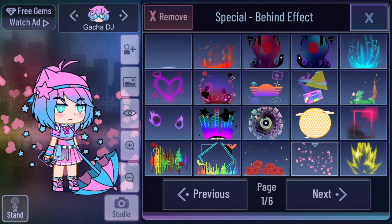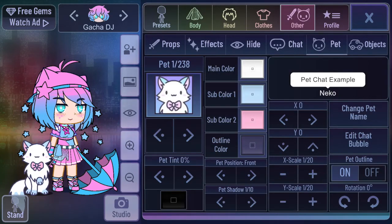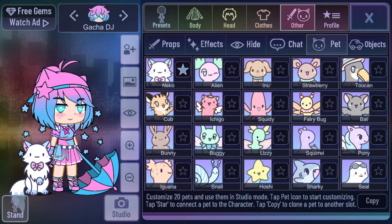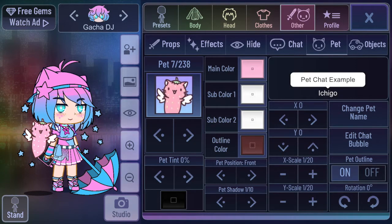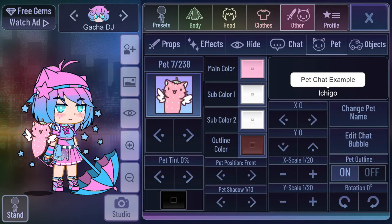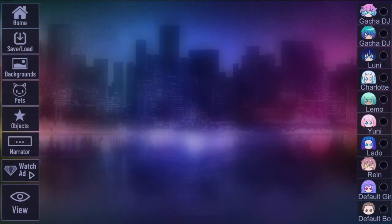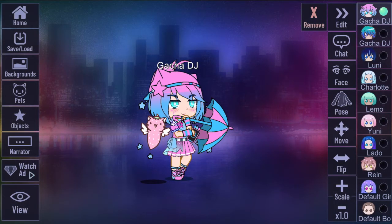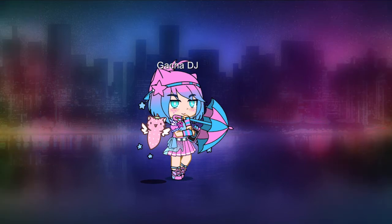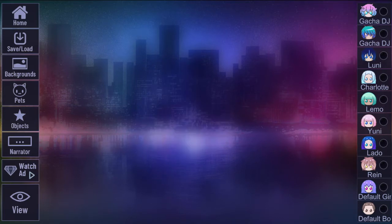Oh my gosh, you can add effects! I think these hearts are the cutest. I'll go with stars since I already have a star theme. Oh my gosh, you can also add a pet! I think the Ichigo is kawaii — the main color is a beautiful pink, and I'll keep the sub colors as they are. So that's the kawaii look — I love it! You can even take pictures.